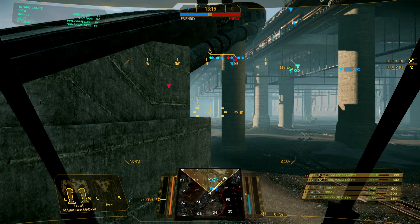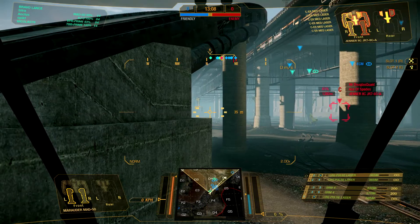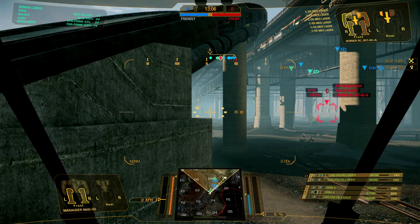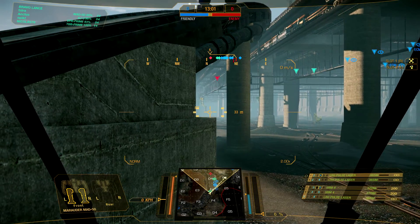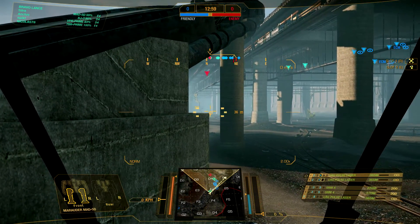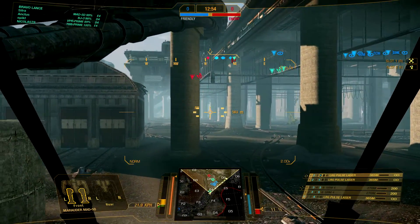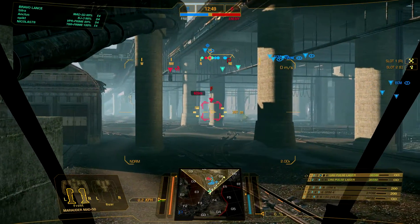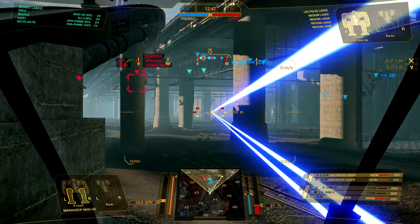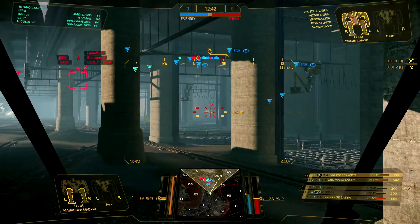Here I am watching the tunnel entrance on Crimson Strait. Everybody else went upstairs, so I figured somebody is going to push through the tunnel — which from my experience is usually true. That was a failed shot by me, but I still get the information: somebody is here. So let them be here — I will absolutely shoot you whenever I get around to it.